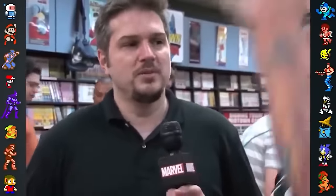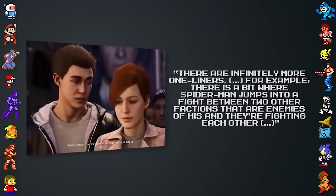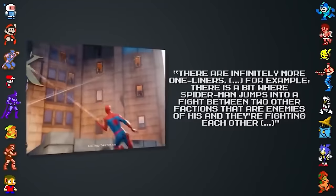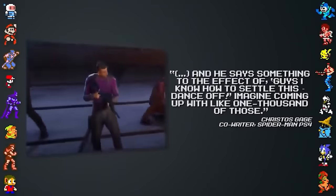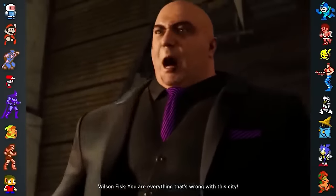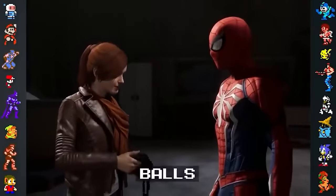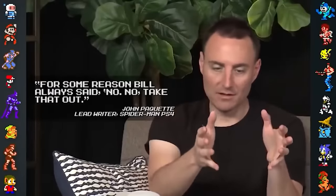One aspect of the game's lengthy script can be attributed to the numerous one-liners the writers had to come up with. Gage compared writing for the game to his experience with comic books, saying: "There are infinitely more one-liners. There's a bit where Spider-Man jumps into a fight between two other factions that are his enemies, and they're fighting each other and he says something to the effect of, 'Guys, I know how we can settle this. Dance off.' Imagine coming up with 1,000 of those." However, for all that the writing team put into the game, Paquette lamented that Roseman absolutely refused to let Mary Jane or Spider-Man say the word "balls" under any circumstance.